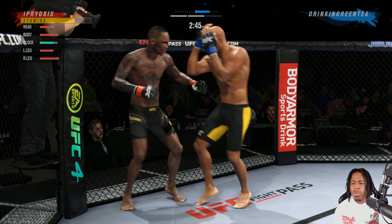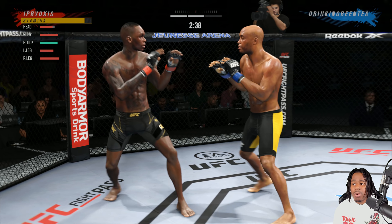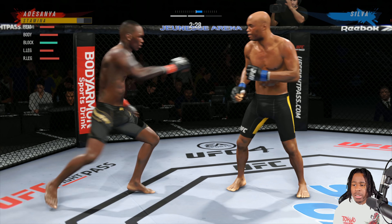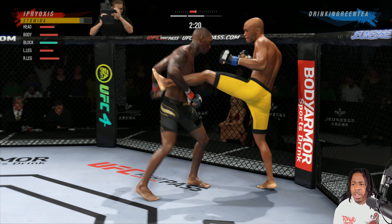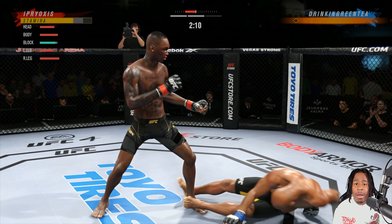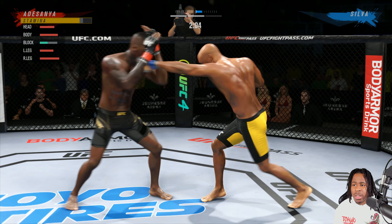Right now what he's doing is jab, jab, cross — and then he'll go into something else. Me knowing that, I'm going to make the read and adjust. We go to the body then back up top, catch the kick, circle him on the cage, throw whatever strikes we're going to throw. Boom — that was a punish. He could not do anything about that because he was still in animation throwing the kick.